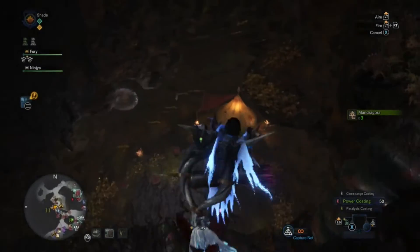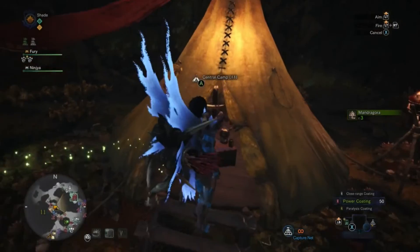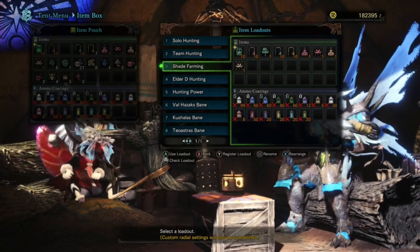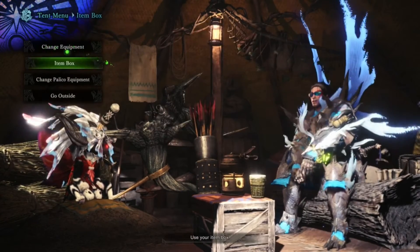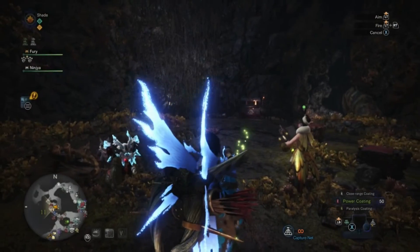All right, let's jump down. Now that we're back in central camp, let's go drop these items off. All you have to do is click on your loadout and it automatically puts all your items in. All right, so that will be my video for the day guys — this was farming tips with Shade.